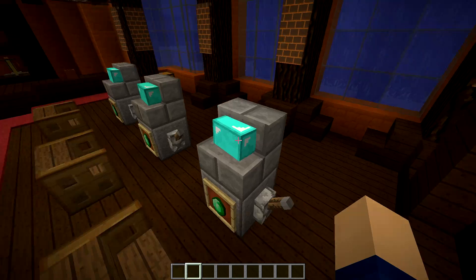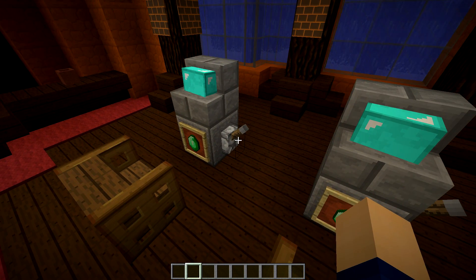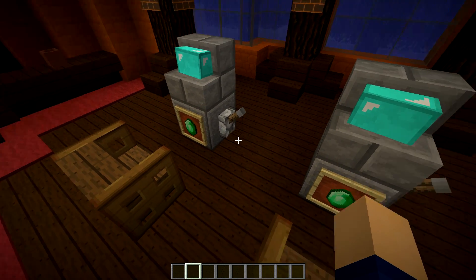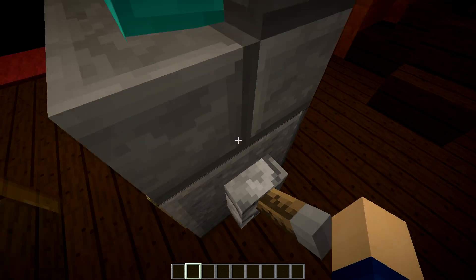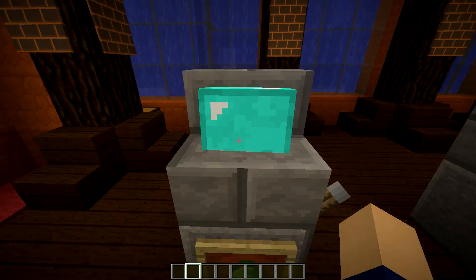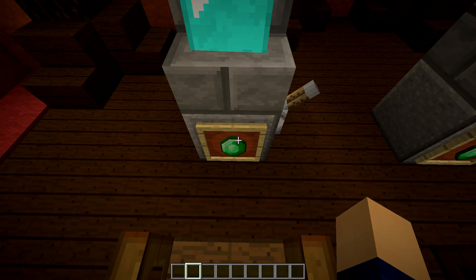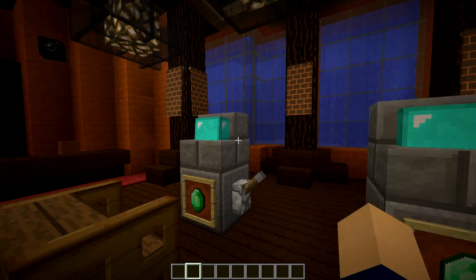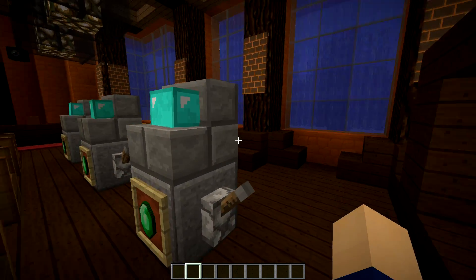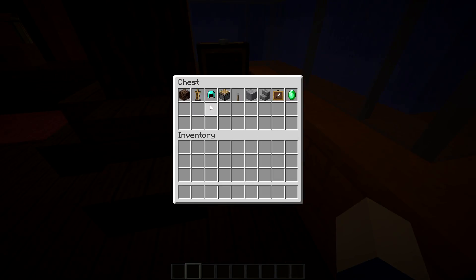Right here is the slot machine — that is pretty cool. It also doesn't really have a use, but I'm sure you could hook up some redstone or some fancy piston mechanics to this lever here. Basically the people sit right here in front of their little computer screen, hit the buttons, and maybe win — or mostly lose — their money.